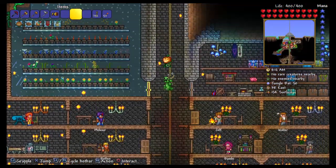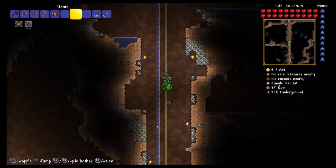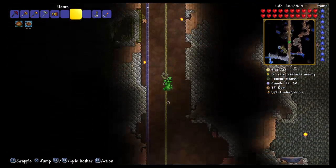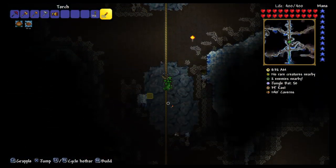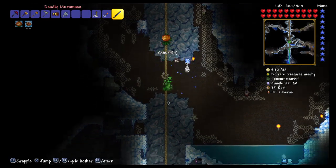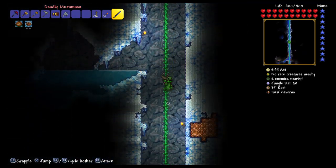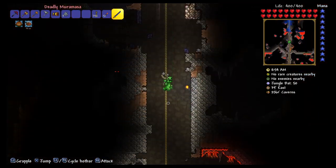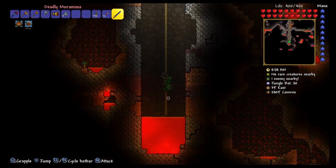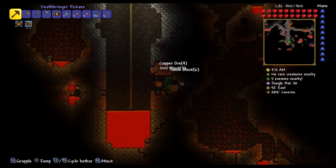My garden does need some tending, so let's have a look back down into the depths here. I might have to buy another stack of bombs, but that's fine, my bank is fairly healthy. I think we just had lava down at the bottom. Let's see if I can carefully drain this one.